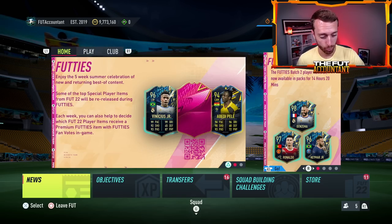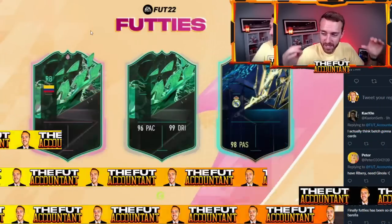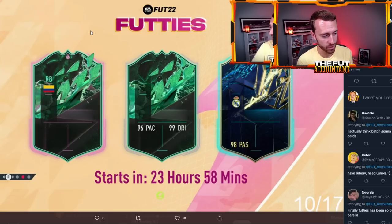We're going to get right into it with the loading screen and talk about batch number three and the cards that will be in it. This is EA telling us what we expected — they're going to put Shapeshifters in packs and keep Team of the Season cards in packs too. We have the Shapeshifter Hero card, Cordoba, and the middle regular Shapeshifter card with the same stats as Gio Reyna and Ribéry.